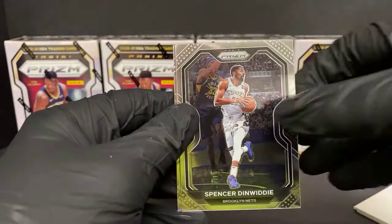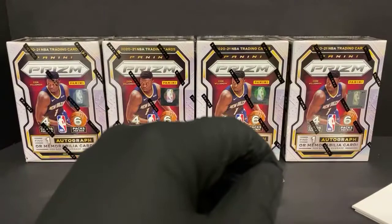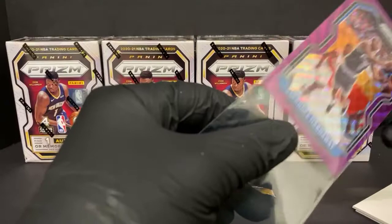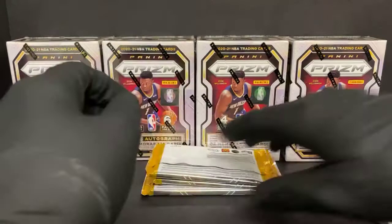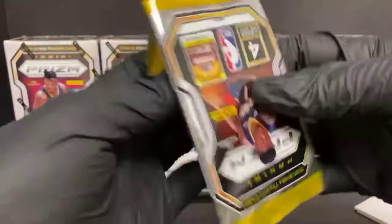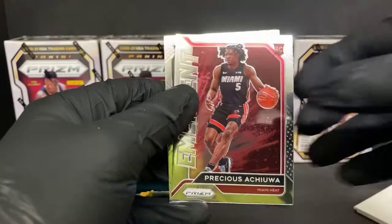Spencer Dinwiddie, DJ Augustine — we got an Anthony Hardaway purple pulsar for the Magic, and Markelle Fultz for the Magic. Julius Randle, Kyle Lowry, got a Precious Achiuwa emergent rookie, and a Kira Lewis Jr. rookie for the Pelicans — I think that's the second Kira Lewis.